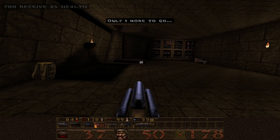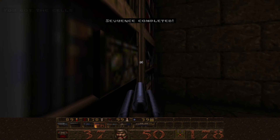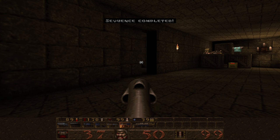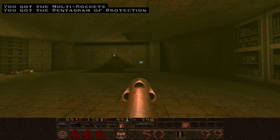Over here you can see a bit sticking out. We are going to do some fun rocket jumps with a pentagram.